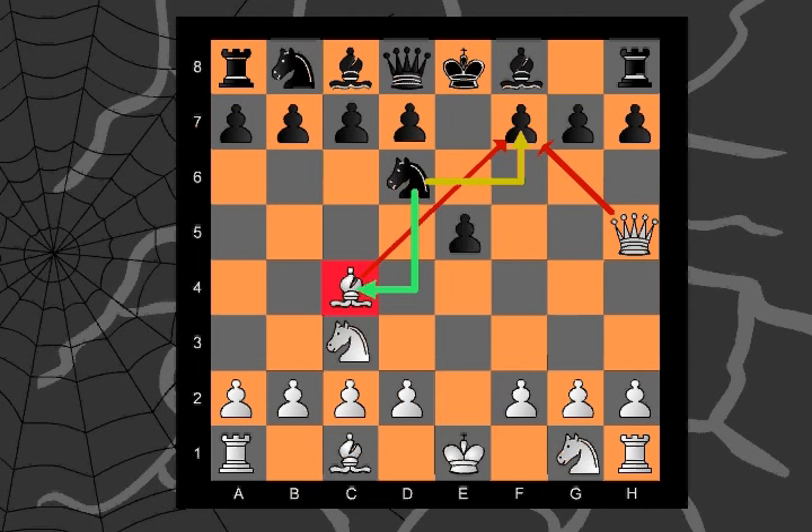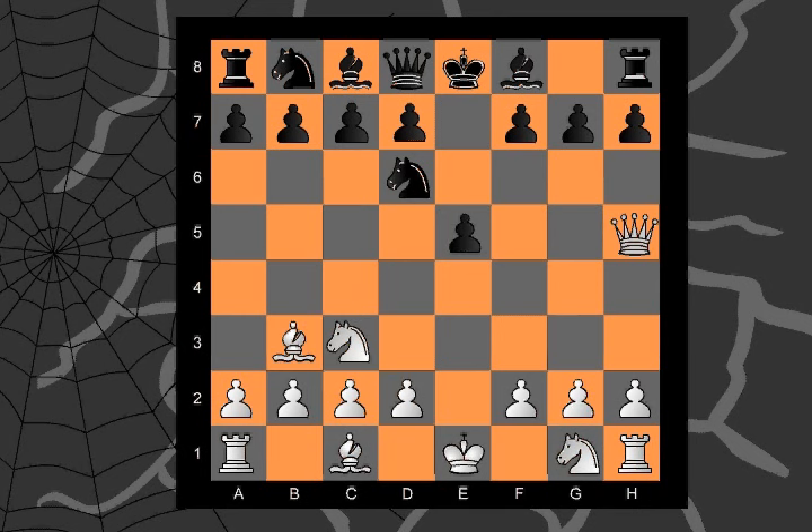Frank saw what was happening and moved bishop to B3. Now Drack's knight is stuck. He's out of luck, because it's still checkmate if he leaves. I shall defend my little pawn, said Drack as he moved knight to C6. But Frank moved on. He's not after the pawn, but to remove the defender on D6.